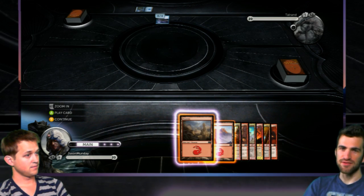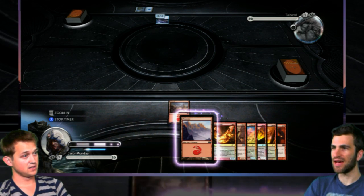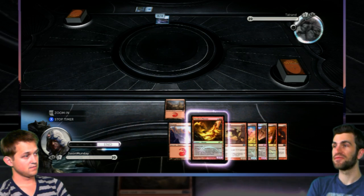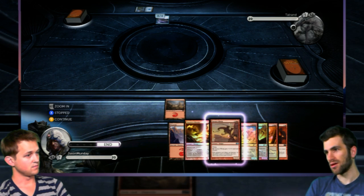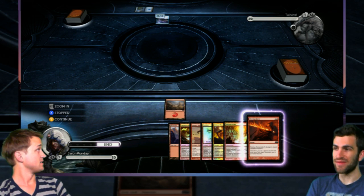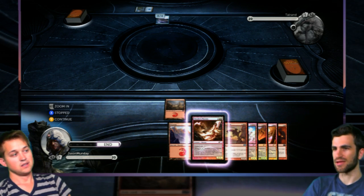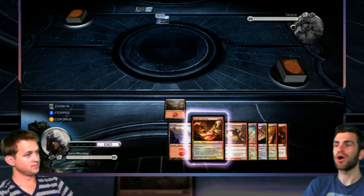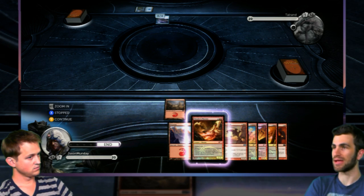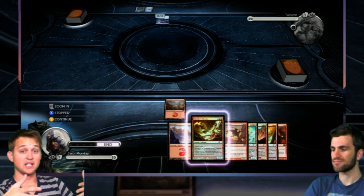During the main phase, if you have a land in your hand you can lay the land down. So now we have the ability to play any card that has a cost of one, if we so choose. But we don't have any of those in our hand. So basically, as you can see on the little bar on the bottom, it says 'end' already because there was nothing for us to do. It knows we have no card to play, nothing out that we can attack with or any abilities we can use. So it's like, you're done.